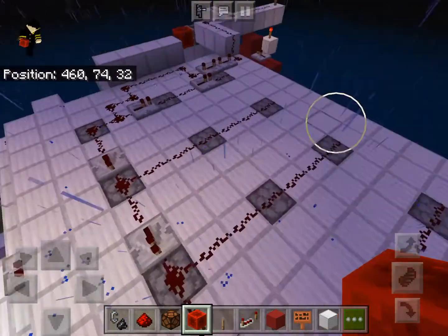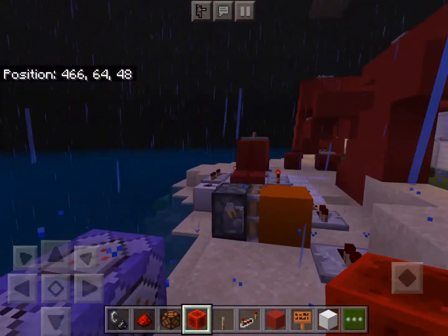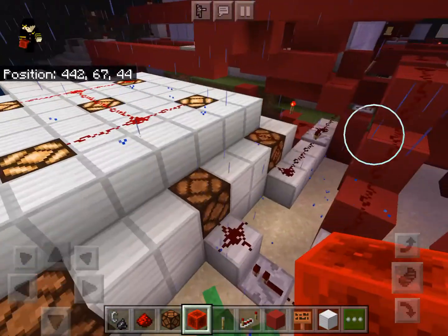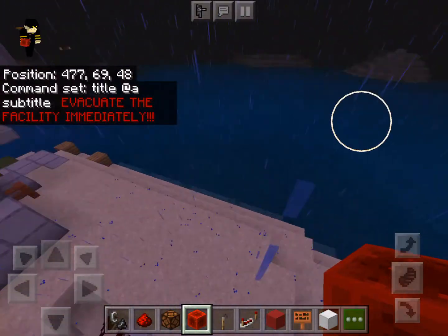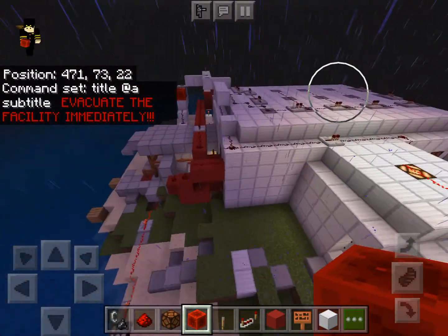So this is a very basic explanation of my fire alarm system. There are also these title command blocks which tell you which zone — the letters show up on the screen. And yeah, that's basically it.